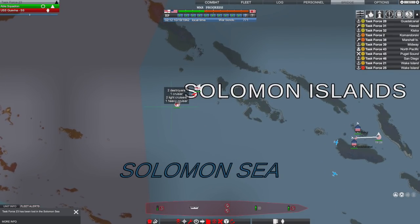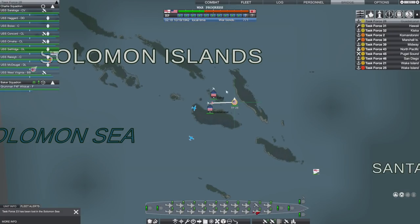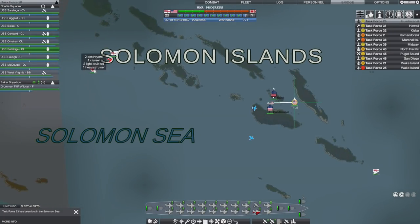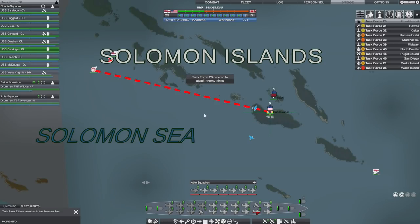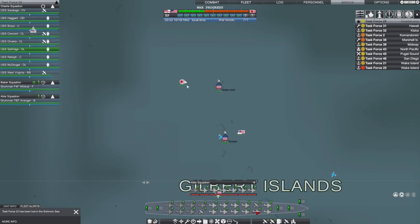We've got just two destroyers, a cruiser, two light cruisers and a heavy cruiser. We do have Task Force 28 here which has got destroyers, cruisers, a carrier and a battleship, and these are all reloading and pretty much good to go. Task Force 28, slip your moorings and engage them - that is your task.